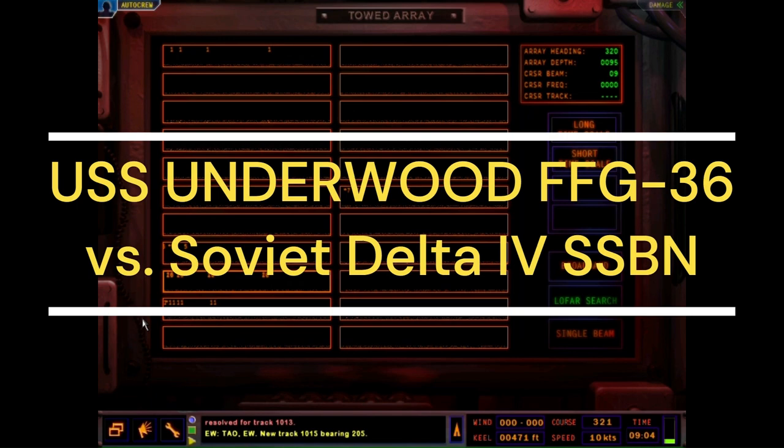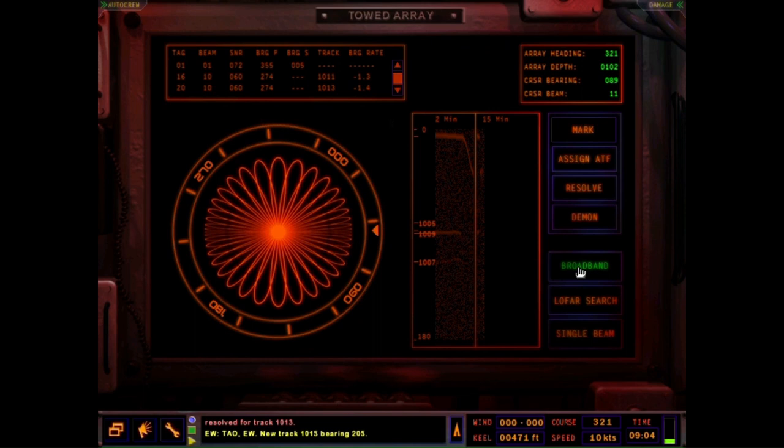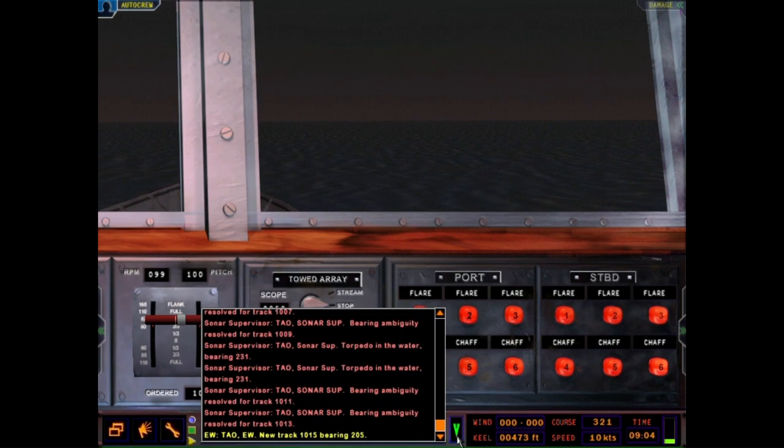Welcome everyone to my first episode of USS Underwood, FFG-36, going against a Soviet Delta IV SSBN. This is, of course, Dangerous Waters. It came out back in 2004 by Sonar Analyst. It's more combat sim-ish than a game, but pretty nice to play.